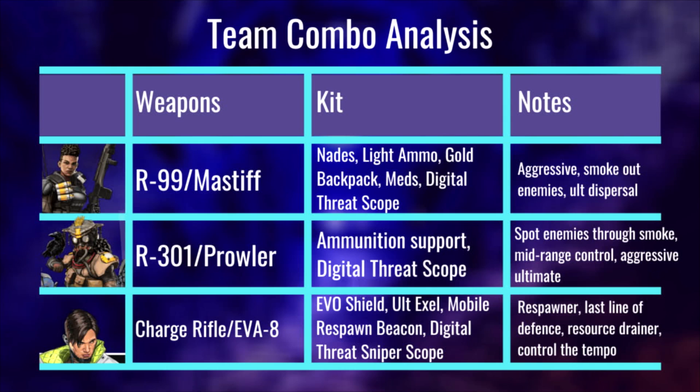Stack up on light ammo — the R99 is going to burn through it, whereas the Mastiff has a very low fire rate so you don't actually need to keep much of that on you. Also, because the Bangalore is going to have smoke, which is a great screen, a lot of this revolves around Bangalore's smoke. You can use that for sneaky revives — smoke yourself and the teammate you're reviving and it will get them up quicker. So if you find a gold bag on the map, make sure that goes to the Bangalore, especially because they're going to need to hold more light ammo and more grenades than the other two players.